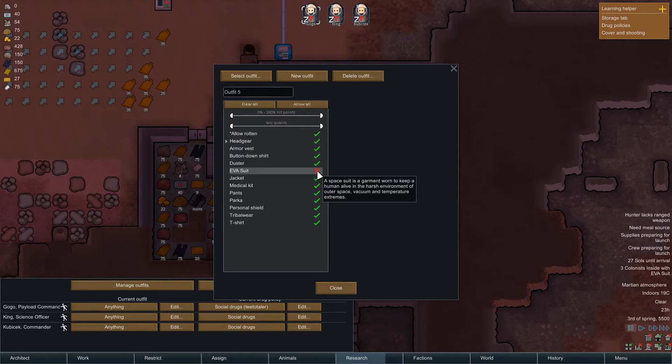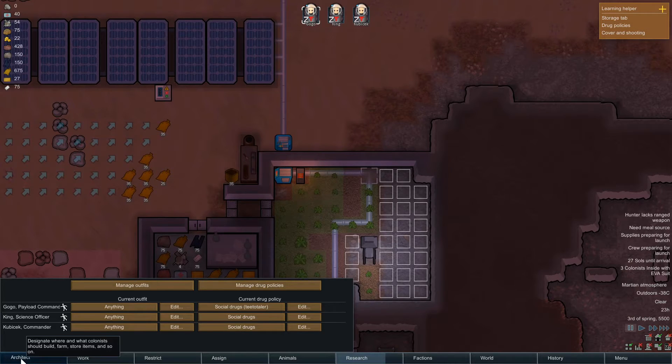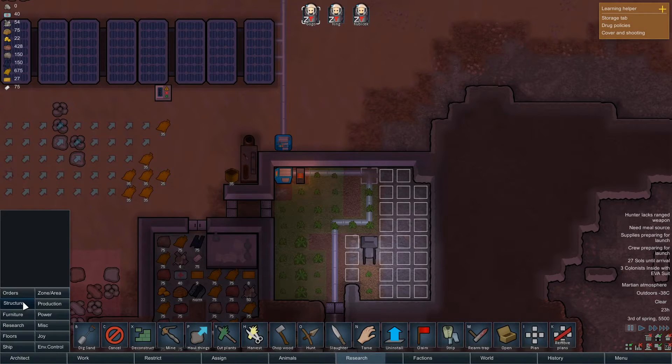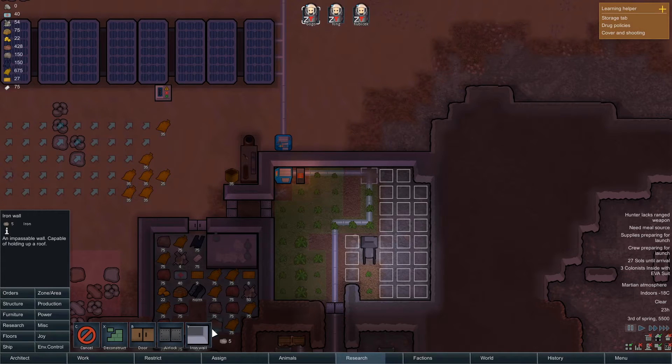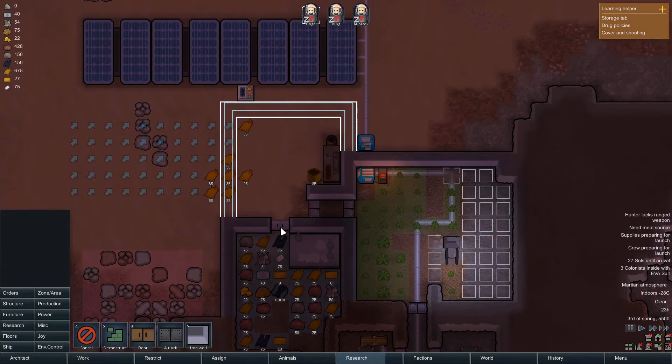Let's do an indoor outfit. I want to see if I can do an outfit only for indoors because apparently they work a lot faster with no clothes on. How much iron have I got? I've got quite a lot of iron left. Right, let's do this. So that's a standard door, that's an airlock — as soon as I'm going outside I want to do an airlock, and I don't trust the airlocks not to blow, so we're going to do an iron wall.